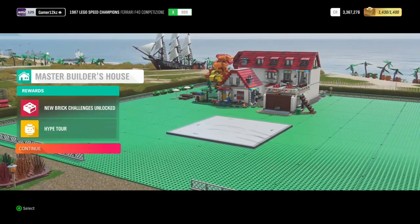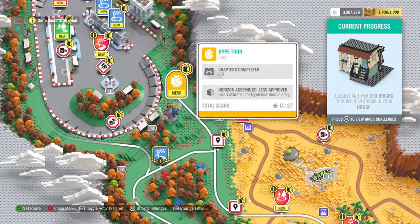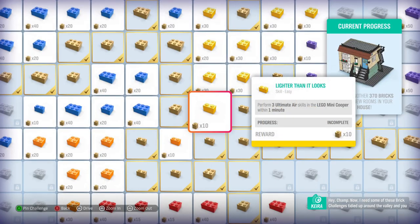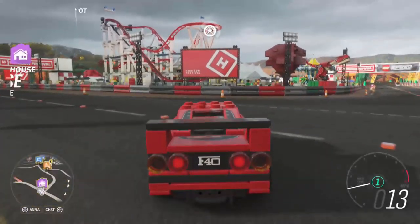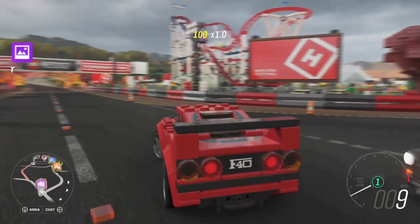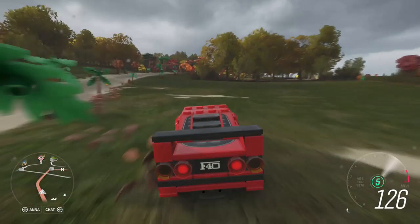New brick challenges unlocked — Hype Tour, what's that? A new Horizon Story starts: 'Hey champ, I need some of these brick challenges tidied up around the valley, and you need a new wing on your LEGO house — perhaps we can come to an arrangement.' In the next episode we're either going to unlock this part of our house or check out the Hype Tour. Hope you enjoyed this episode — I'll see you all next time!